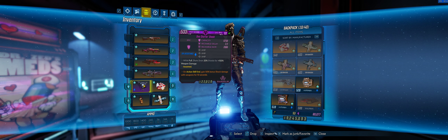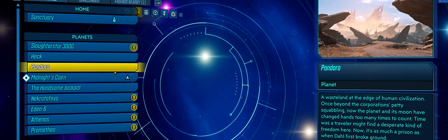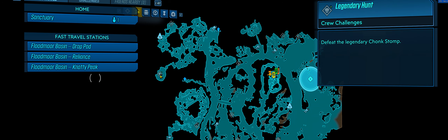This actually hasn't been sitting on the shelf for me — I went out and farmed it. If you don't know who to get it from, it's Chomp Stomp in Eden 6, Floodmoor Basin. It's one of the legendary hunt crew challenges. You kill Chomp Stomp and it also drops Ruby's Wrath and Tunguska, so be prepared to get a ton of those while farming. It took me less than 4 hours to farm for it, so the RNG wasn't that bad.